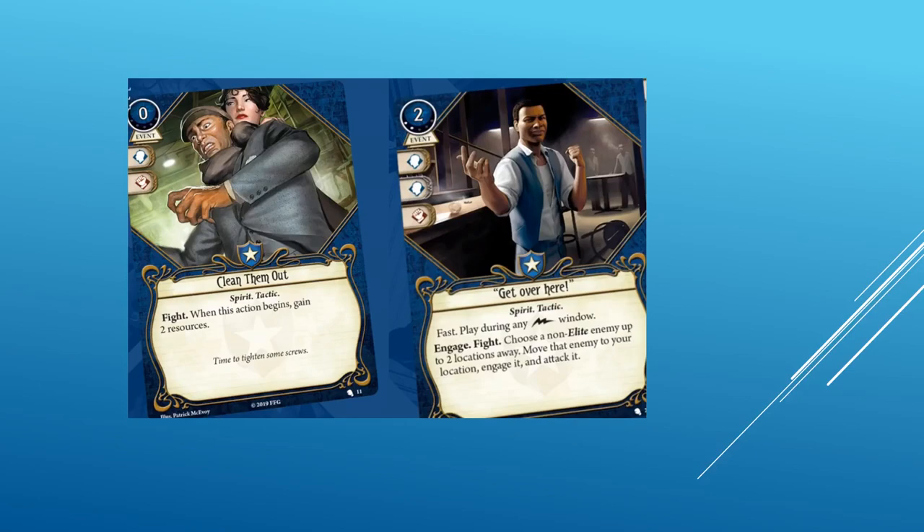We also have Clean Them Out and Get Over Here. Clean Them Out is a zero cost event for zero experience points. It has a willpower and a fight icon. It is Spirit and Tactic traited. Fight — when this action begins, gain two resources. Clean Them Out is an economy card. You do have to spend a fight action without a weapon to use it; Cho is fine with that. Get Over Here is a two cost event with two experience points, two willpower icons, and one fight icon. Spirit and Tactic traited. Fast, play during any fast window. Engage, fight — choose a non-elite enemy up to two locations away, move that enemy to your location, engage it, and attack it. Get Over Here might see some play with Zoe, as it lets her gain resources or use her cross, and it saves an engage action and perhaps multiple move actions.